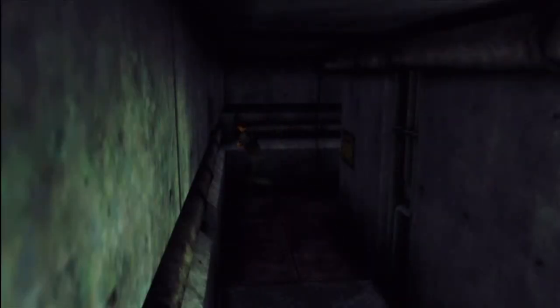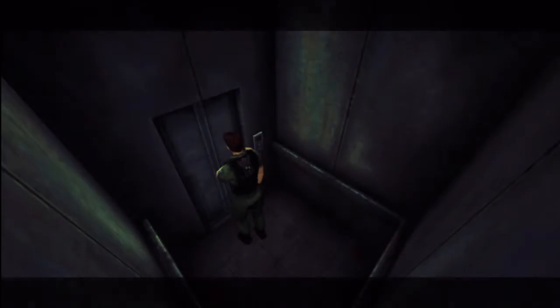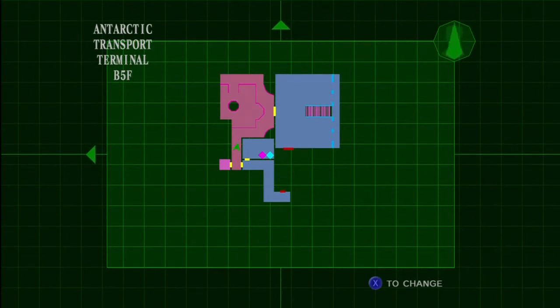Right now I can't see this bottom corner on my screen at all. So if there was an herb there I wouldn't even have been able to see it. Trying to find a good spot. Oh yeah, the elevator. Hopefully nothing jumps out at me. Which room do we go in? That leads to over there with a save room. And this leads to the mansions. Let's go in here real quick.